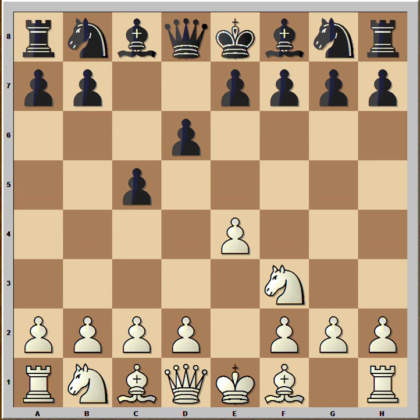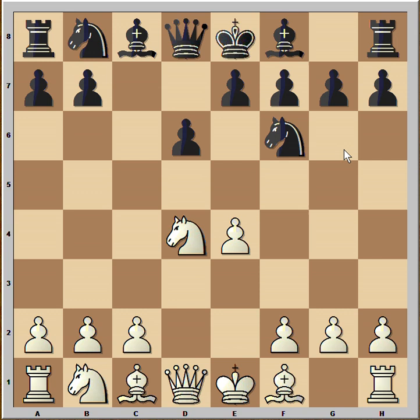Black played c5, Nf3, d6, so we have Sicilian defense. d4, pawn takes pawn, knight takes on d4, Nf6 attacking pawn on e4, Nc3 defending, and now a6 — Sicilian Najdorf.